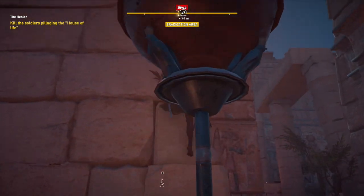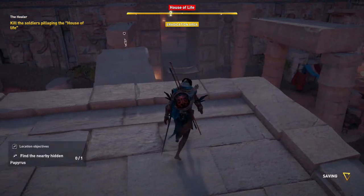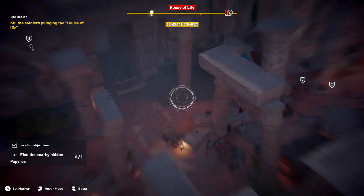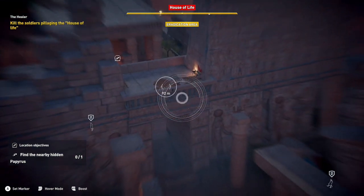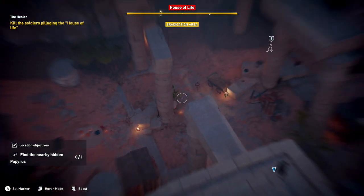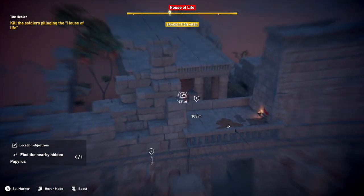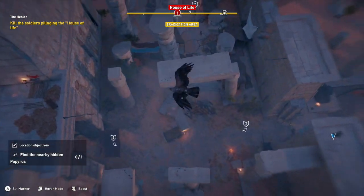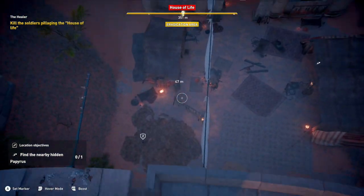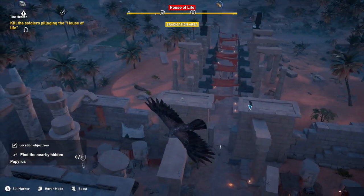We're going to play this sneaky. We need to send Senu out — guard, guard. There are going to be a couple of guys in here as well. Someone's in here — let's see what we've got. What was that? There's a guard there, some guards in here.